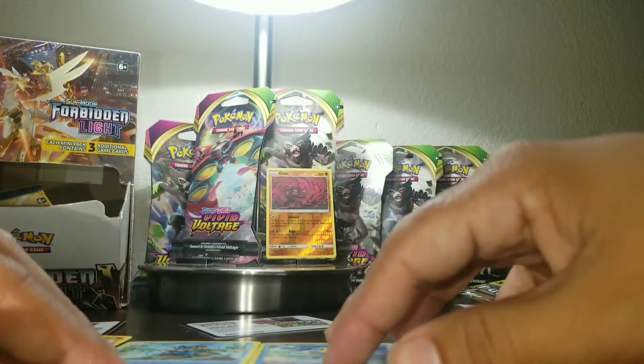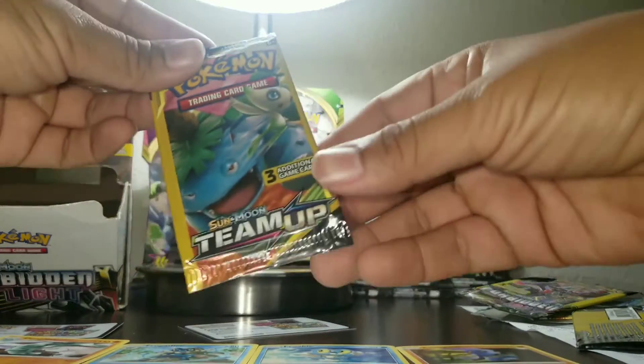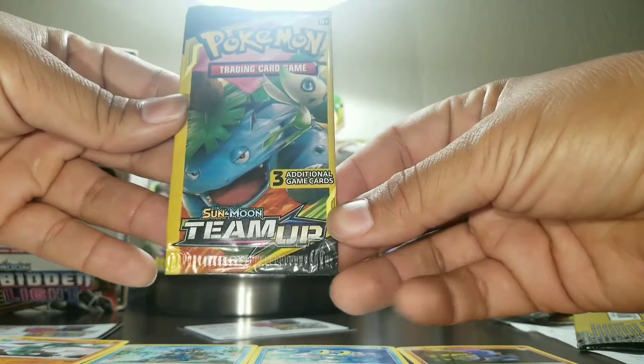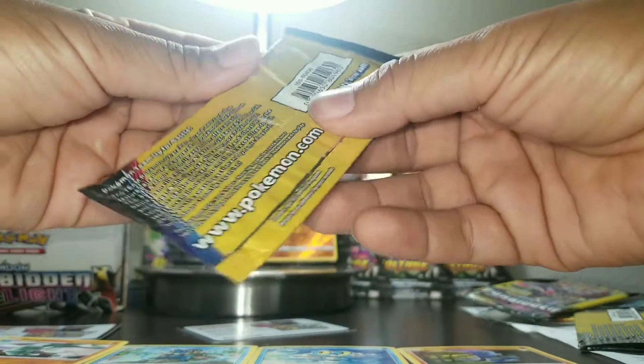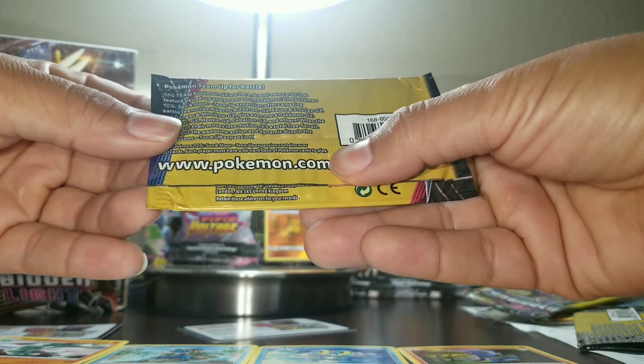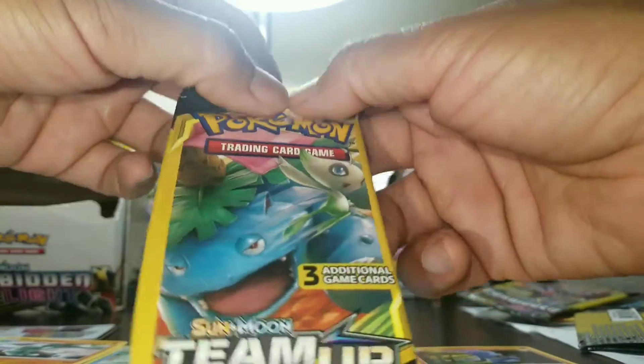Now we have a Sun and Moon Team Up — the Team Up one. Pokemon GX are here, featured paired up and powered up. Okay cool, let's open it up.